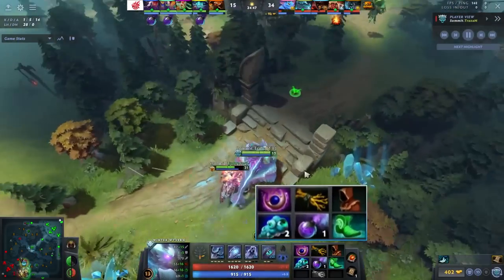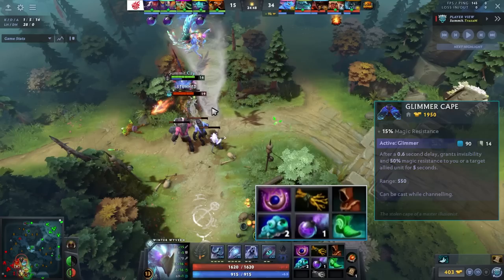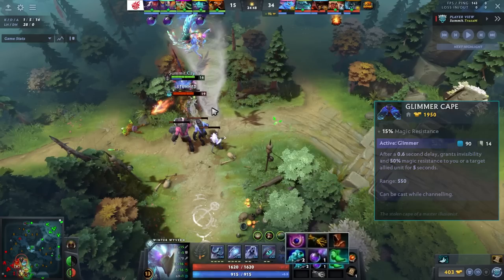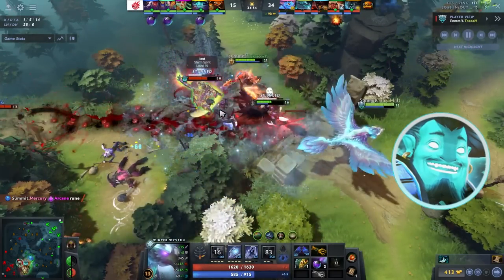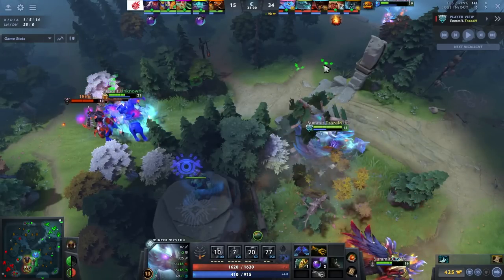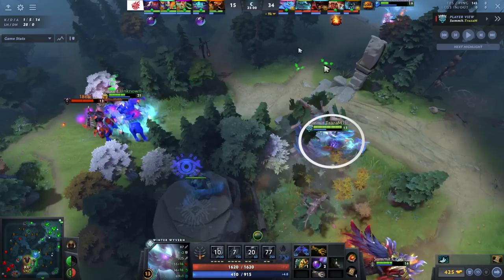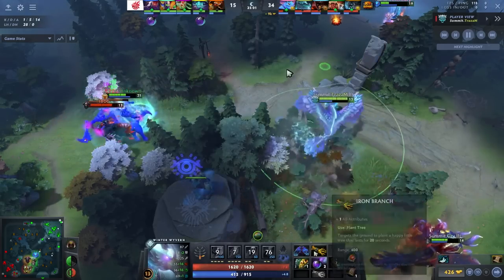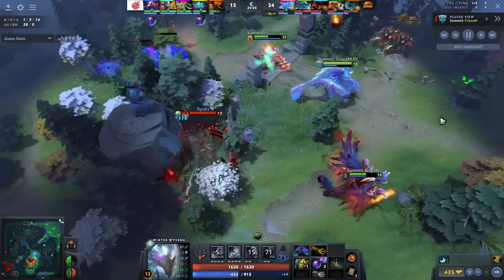From the Wyvern we have a very nice item build. He goes for a Glimmer Cape rush — a little suspect most games — but I like it specifically for the Storm matchup. I want to talk about the neutral item too, which is pretty key. If you get jumped with just a Blink or Aether, Storm will solo kill you, especially if he goes Orchid, which he did. But if you click Glimmer, Storm is mostly magical damage — it allows you to live through the burst.